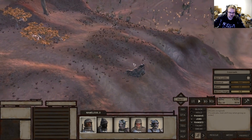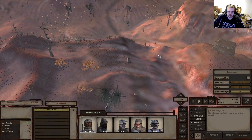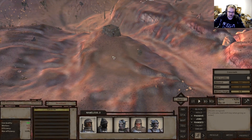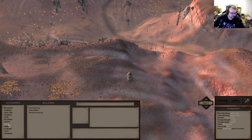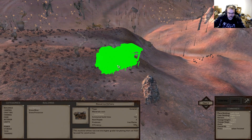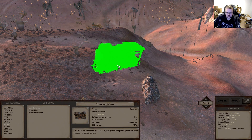We'll just put them over here. Basically we're going to have like three little hubs in our outpost - one over here, one over here, and one in the middle. The middle is probably where most buildings are gonna be. So there is the iron refinery - we're gonna put that down.